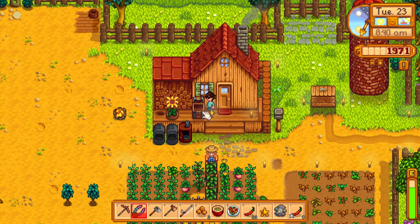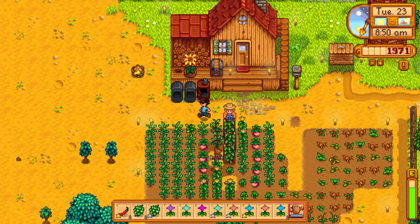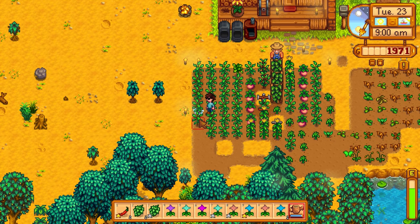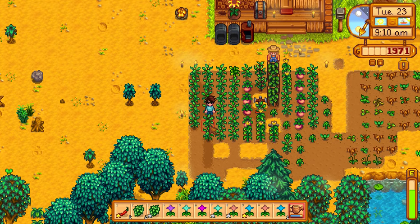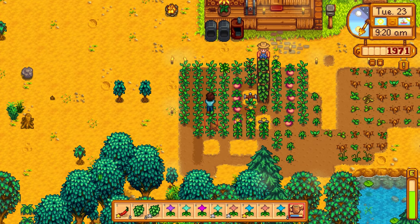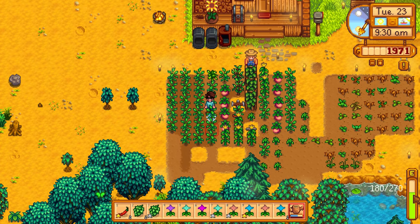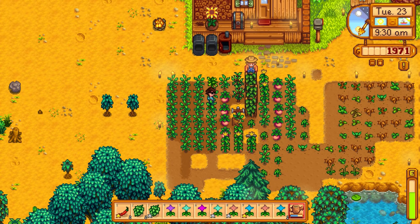I got a comment saying it's actually more energy-efficient to water crops one by one with the copper watering can, rather than holding it down. Holding it down waters three crops at once, but apparently it uses the same energy as watering four crops individually. So I'll just water everything one by one. My stamina is starting to drain, so I might eat those pepper poppers in a bit.